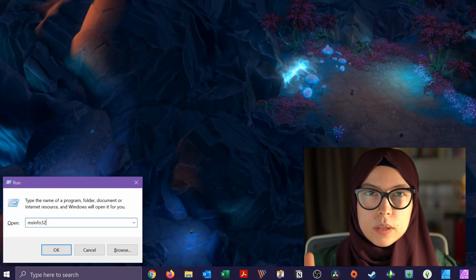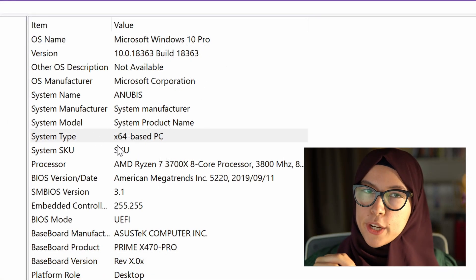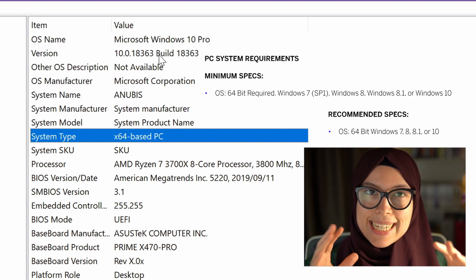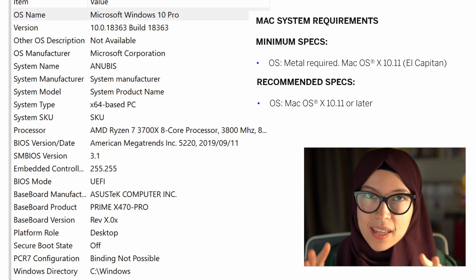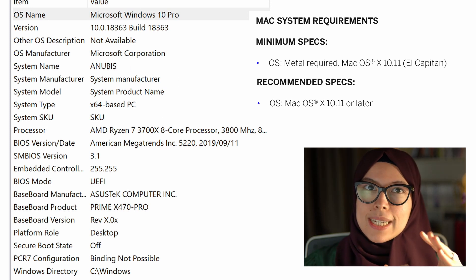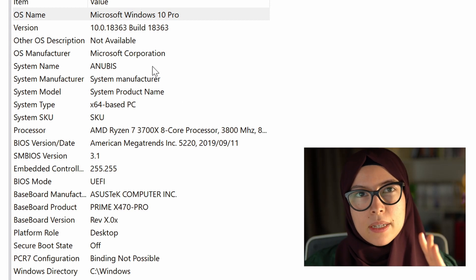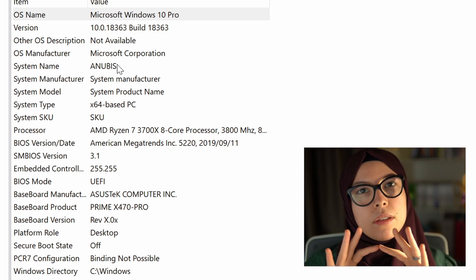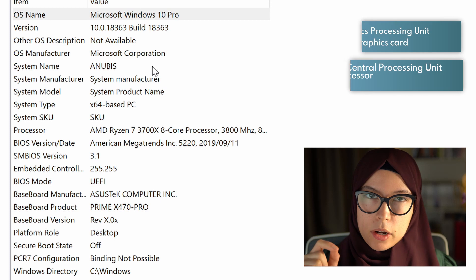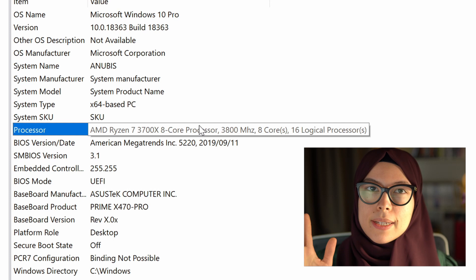This may take a couple of seconds depending on your computer's performance. As you can see here, I am running a 64-bit Windows 10 operating system, which meets the minimum and recommended requirements. If you're on a Mac, you need at least Mac OS X 10.11 El Capitan, and the device needs to be newer than 2011 because you need Metal support. Those are the OS requirements for both Windows and Mac. We will be comparing the CPU and GPU requirements later, as they require a little more research, so note your processor down now.